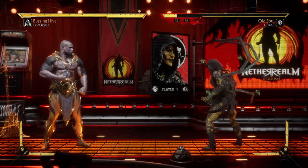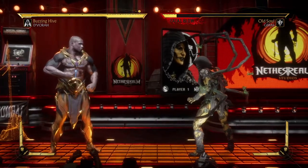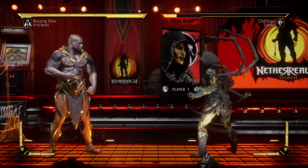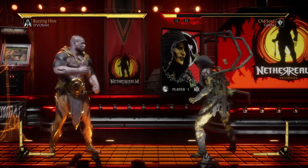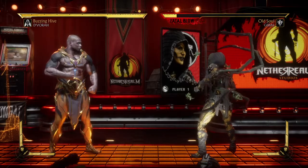When doing this brutality, number one: you need to finish the match with a back grab. Number two: you cannot use your fatal blow. And number three: you have to hold back on the d-pad during the hit. Now, do they mean hold back before or after the hit? Check it out.